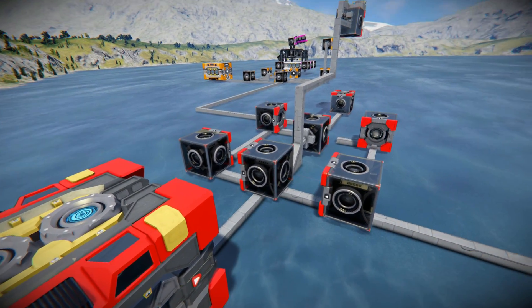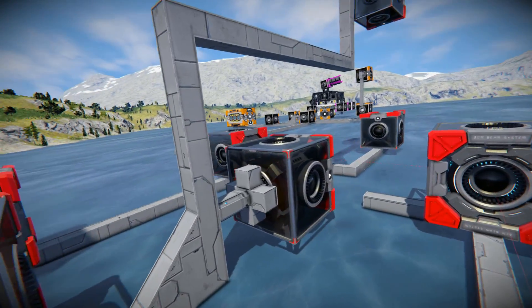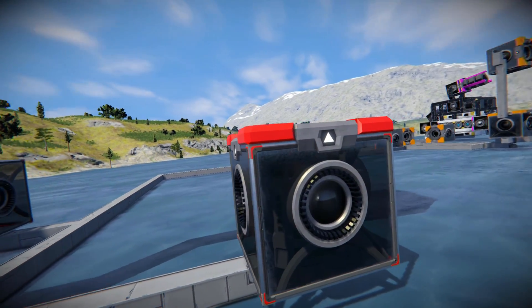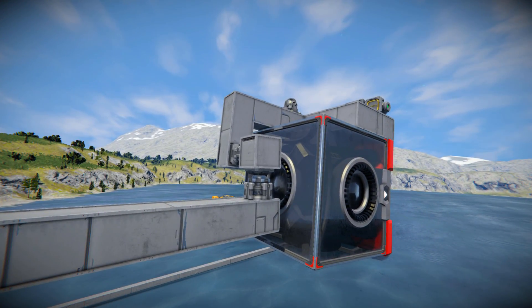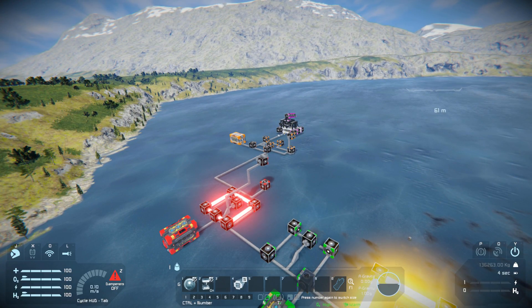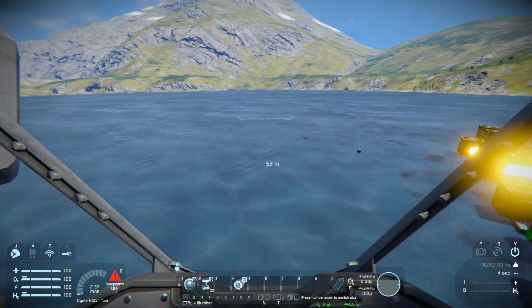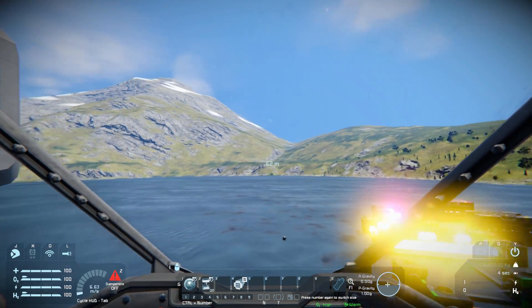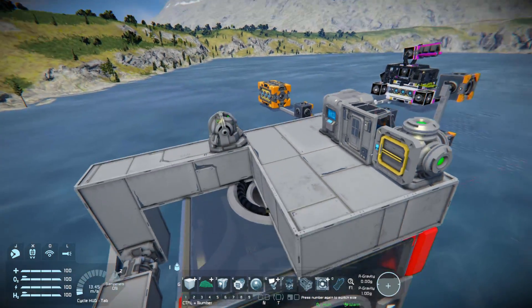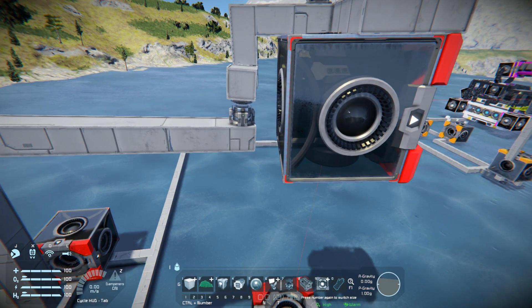We have our beam generator going into this block here. This one goes left, that one goes up, right, down and across. We have our piston system in the middle to interrupt it, which will send the beam off when ready to fire, shooting it up to this block over here. Now these two rotors are on the MART script so you can control it with your mouse. The issue is, if I turn it all the way there, you'll notice the red beam has stopped — the problem is dead zones from having the two rotors right next to each other.